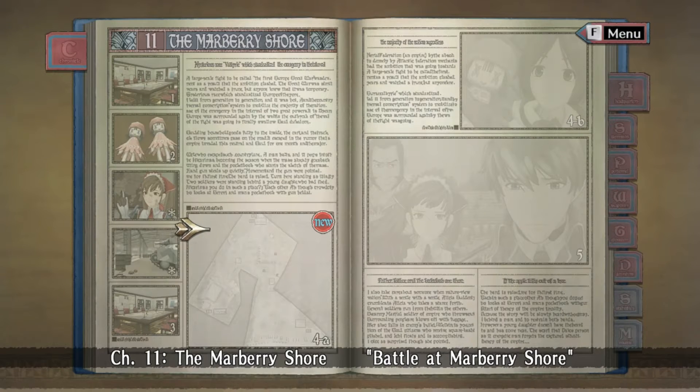What is up guys, Polter here, welcome back to another episode of Valkyria Chronicles. Last episode we did the Squad 7 R&R, the nice fan service beach stuff, and we started off Chapter 11. We heard about our operation for Marbury Shore, and the Feast of All Spirits, and had some heartfelt exchanging of words and gifts. And Isara figured out a way for us to be safe on this mission by developing some smoke rounds for the Edelweiss. So we're going to kick it off right here, right now — Battle at Marbury Shore.